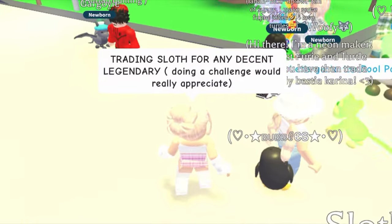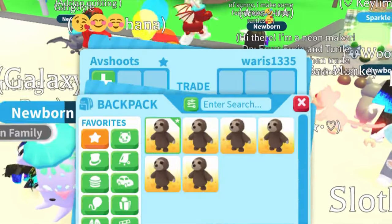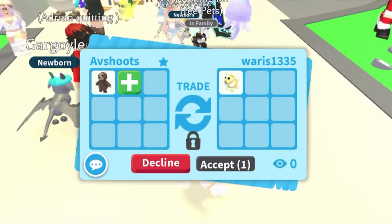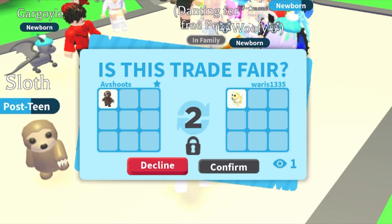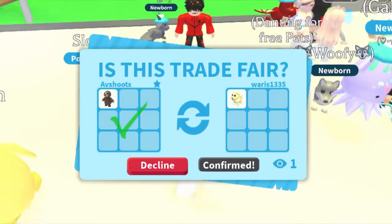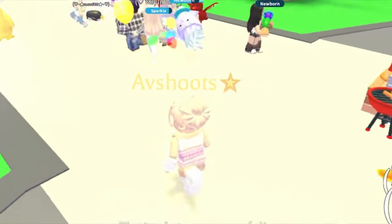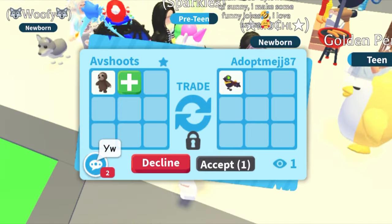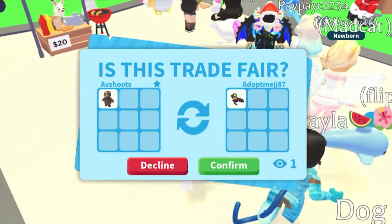Trading slot for any decent legendary, doing a challenge. We got a trade request and put one slot in — they're offering a golden chow chow, which is actually a good pet and definitely an upgrade. We accepted and it went through — a really good trade! Five more slots to go. Then we got another trade request offering a scarecrow crow — it's a legendary, it's an upgrade, so yeah, we're doing this trade.